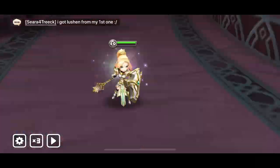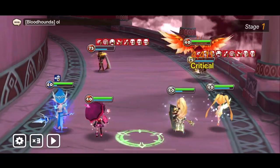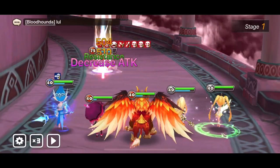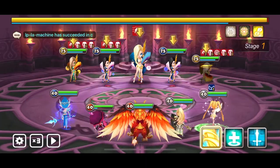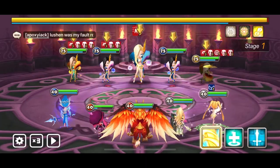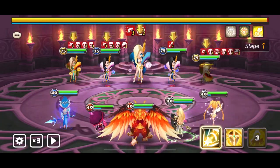It's very important to have a very well-runed Tyrone here. I will show you the runes by the end of the video, so pay attention to the runes that I use. The trick is to slow down the opponent team and then provoke them with Jon — keep them provoked all the time with Jon.